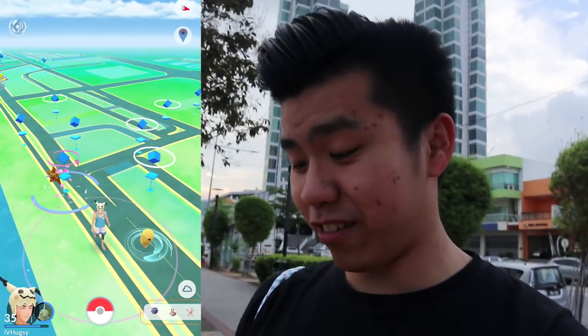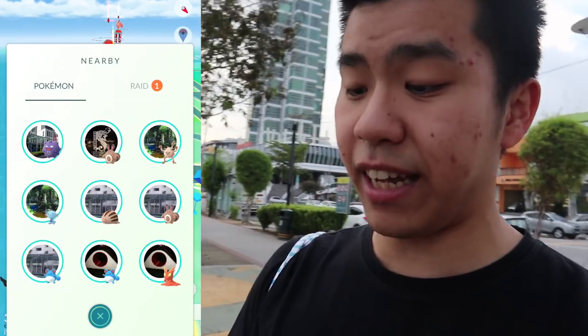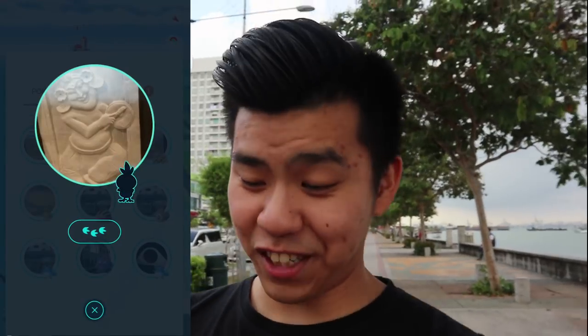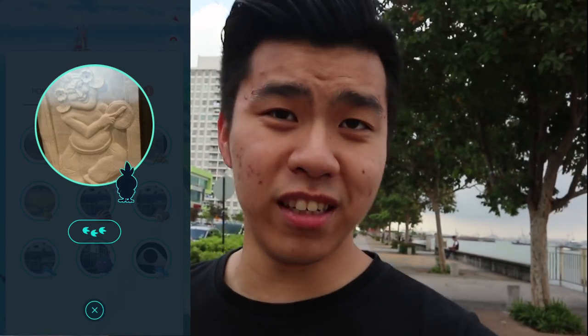Right now we are at Karpal Sing, one of the places where you can actually walk and catch Pokémon. Just looking at the map, we have a couple of Pokémon here but none of them are the latest Gen 3 ones, so we're going to walk around and try to find them. It's nice to walk around here, especially in this weather. We found our first Gen 3 Pokémon we can actually reach — we have a Torchic up ahead. Another starter Pokémon, this time a fire type for Gen 3.